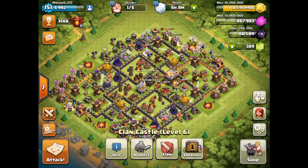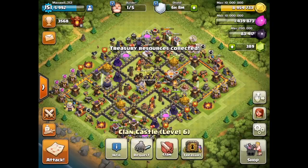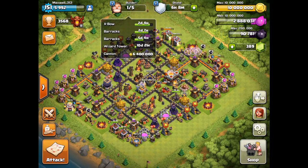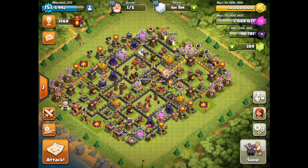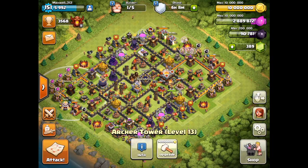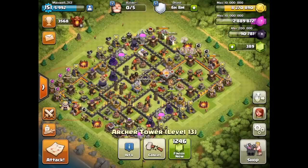Then we're going to collect the loot from our treasury. We're filling up on Elixir a little bit again and then we have one gold upgrade to do. Since I'm getting my next builder back in two days already, I'm just going to upgrade an archer tower — this one right here. Nine million gold. So that's going to max level as well.